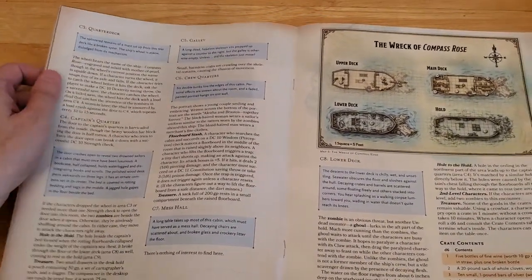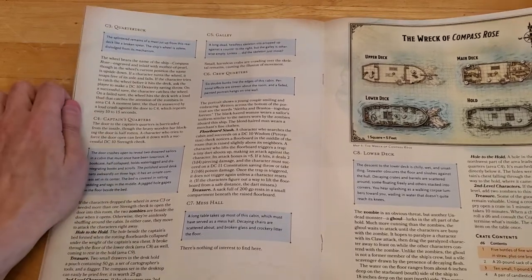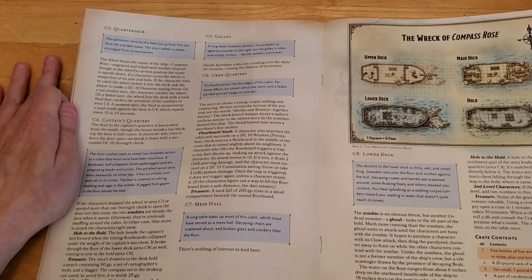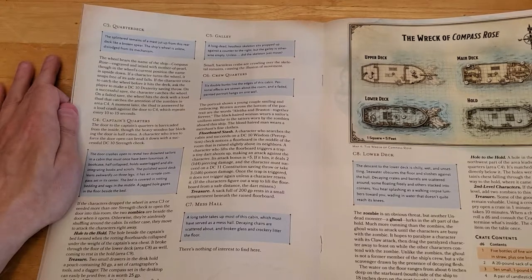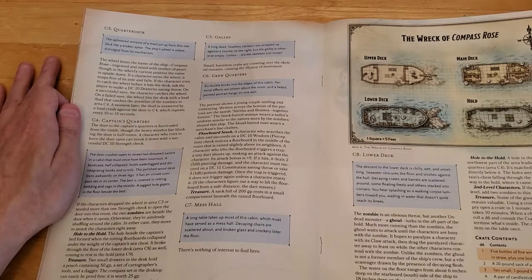C3, the quarter deck — still on the upper deck. Read: 'The splintered remains of a mast jet up from this upper deck like a broken spear. The ship's wheel is askew, dislodged from its mechanism. The wheel bears the name of the ship, Compass Rose, engraved and inlaid with Mother of Pearl, though in the wheel's current position the name is upside down.' If a character turns the wheel, it snaps free of its axle. Ask the player to make a DC 10 Dexterity saving throw to catch it. On a failed save, the wheel hits the deck with a loud thud that catches the attention of the zombies in Area C4, answered by a loud crash against the door every 10 to 15 seconds.